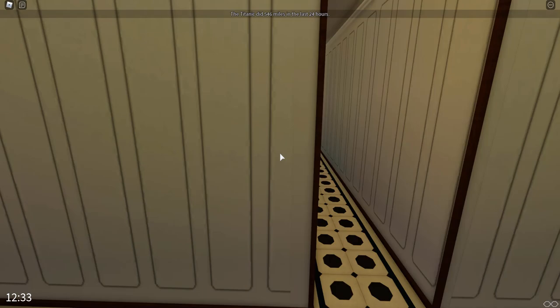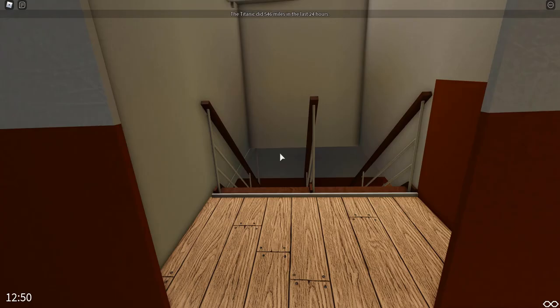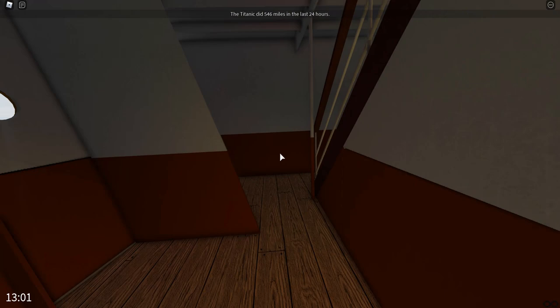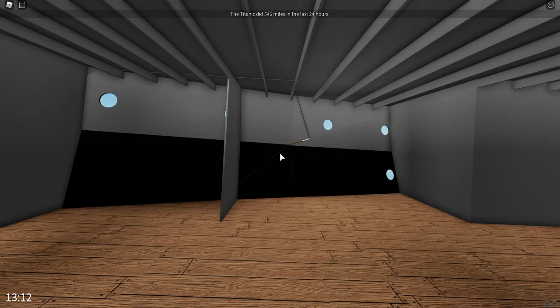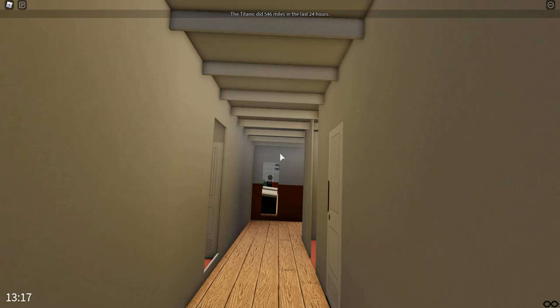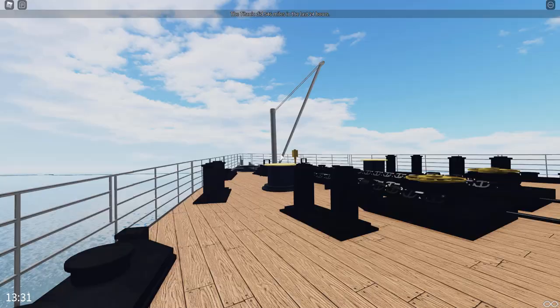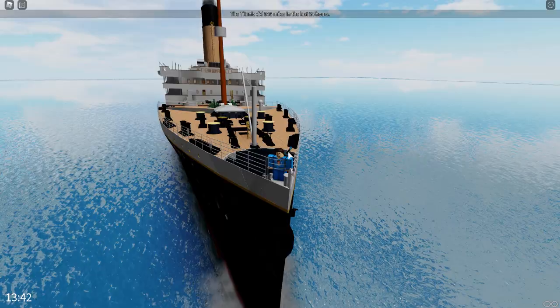I can see the forecastle deck just ahead. Let's go out onto the well deck and up to the forecastle. Down here on D deck is the third class open space with some ventilation. The forecastle deck is not fully decked out — it was removed for the sinking version to reduce lag. Climbing up to the top of the forecastle deck, if we turn around we get a nice view of the bridge and funnels. We've made it from the stern to the very front.